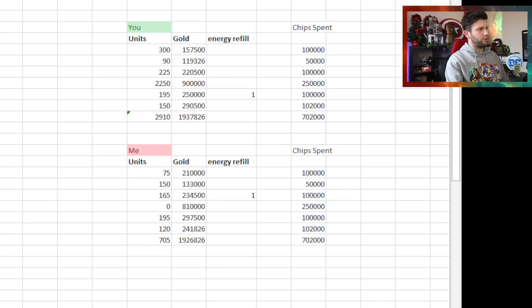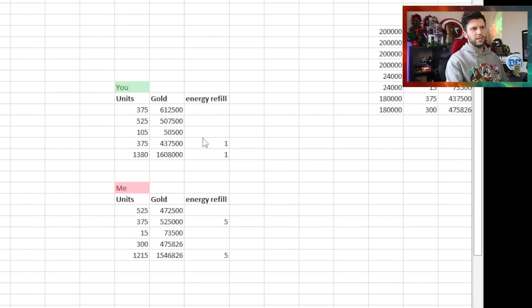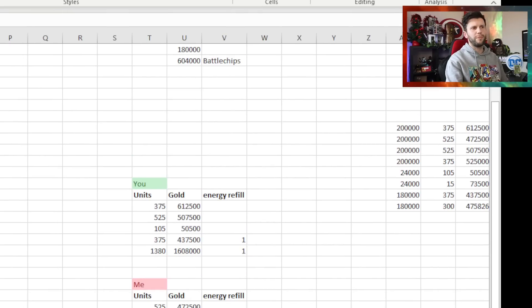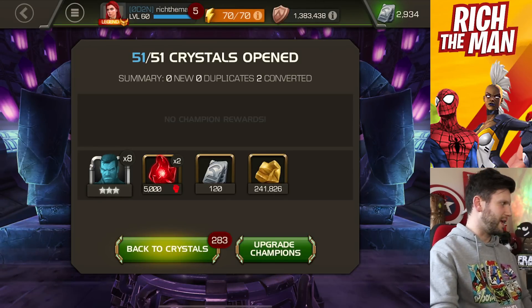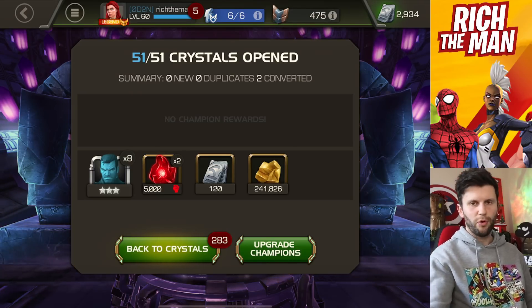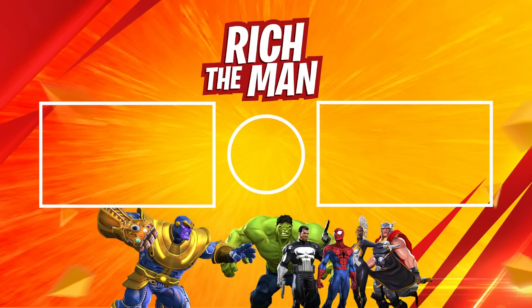Maybe it would have been better to do all arena crystals, but it's fun to do these comparison videos. Looking back at a recent previous video, I got 1,215 units off 604,000 battle chips - that's 100,000 less battle chips and I got 1,215 units. Maybe it's the time of year with the banquet event on, or just bad RNG - you be the judge. Thanks very much for watching and I'll see you in the next episode. I'll need to save up some more battle chips to do another version of this.